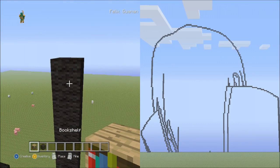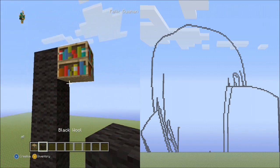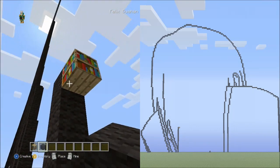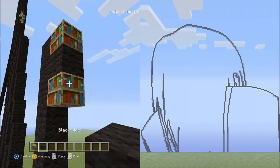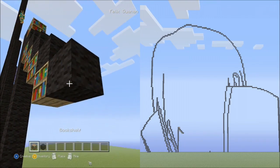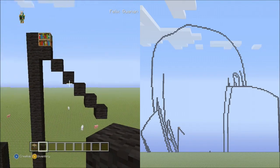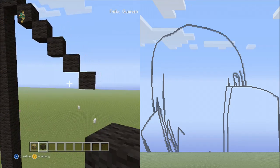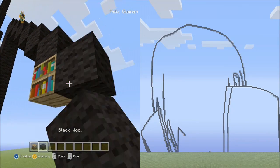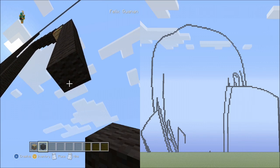Switch to the placement block and put one block next to it on the right side. Switch back to the black wall. Starting underneath it, place 6 blocks going diagonal down to the right. Delete all the placement blocks. From this block place 9 blocks going down on the right side, fly up and delete that.